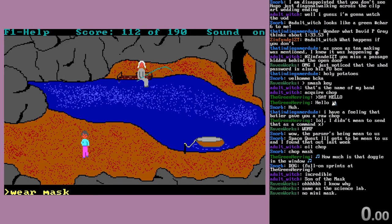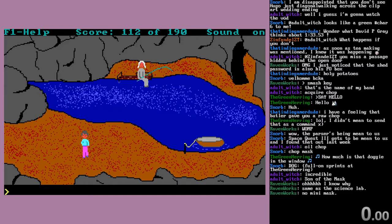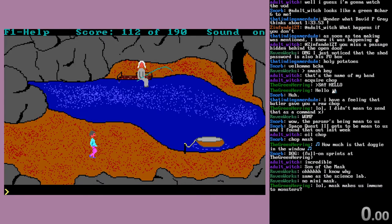Wear mask — 'you are already wearing it, you cross-eyed baboon!' That's right, there's no mini mask. So now the game is a little confused. We really should have been killed by the vats and the mummy, but we didn't. But we are wearing the mask, even though it doesn't look like it.